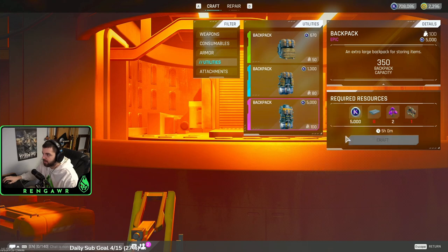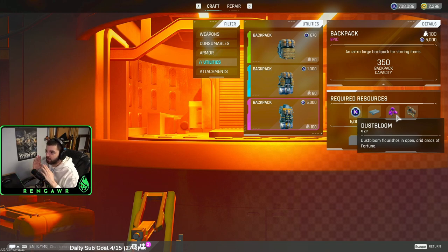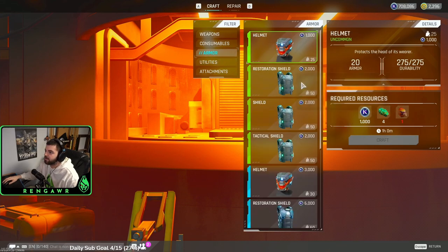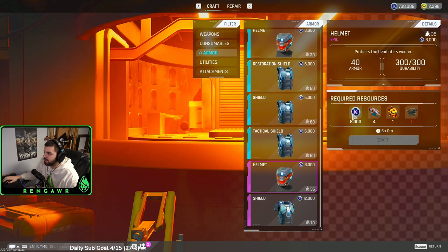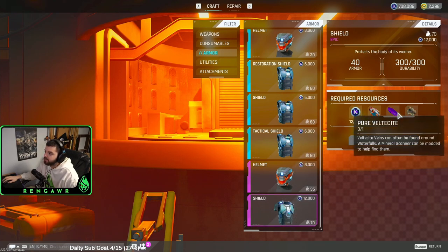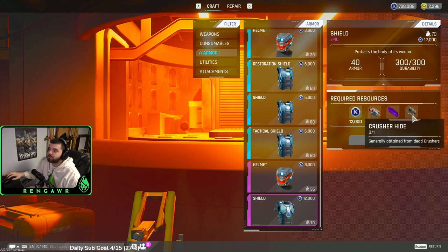To craft the backpack, go to utilities, click on the backpack, and it costs 5,000 credits, 8 textiles, 2 dust bloom — which can be found in the desert — as well as a crusher hide, which you get from crushers. The helmet requires 8,000 credits, 4 titan ore, 1 meteor core, and 1 crusher head, which drops from crushers. The armor requires a crusher hide, a pure belt to sight, 6 titan ore, and 12,000 credits. The crusher hide and the crusher head are the most difficult things for most people to get.